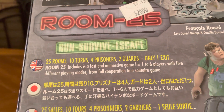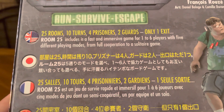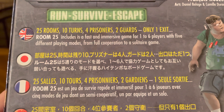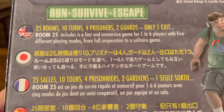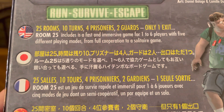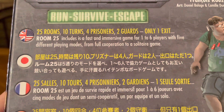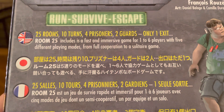Room 25: 25 rooms, 10 turns, 4 prisoners, 2 guards, only 1 exit. Room 25 is a fast and immersive game for 1 to 6 players with 5 different playing modes from full cooperation to the solitaire game.